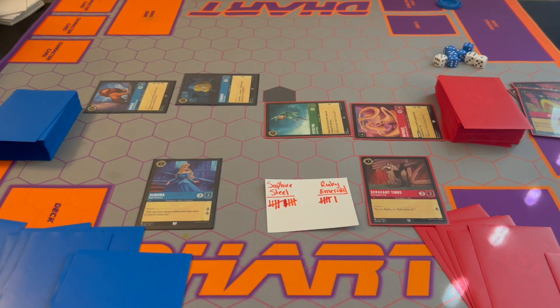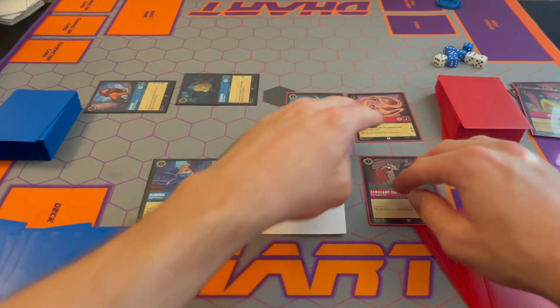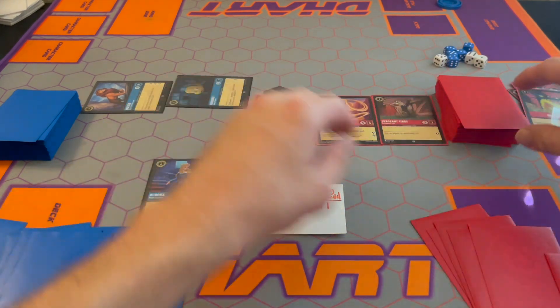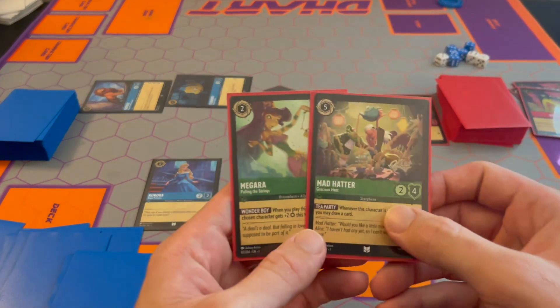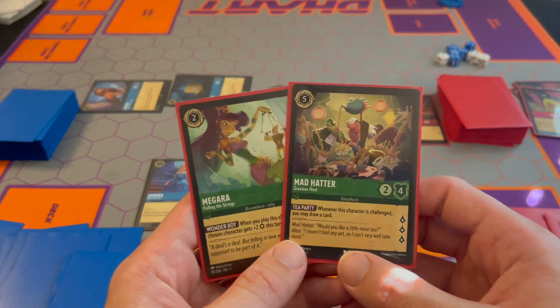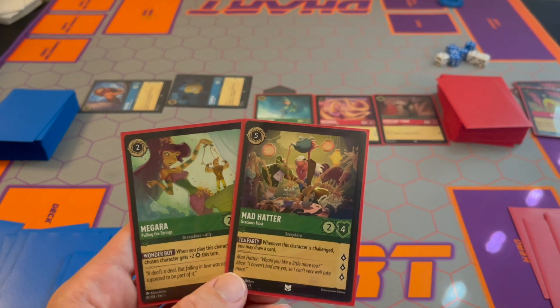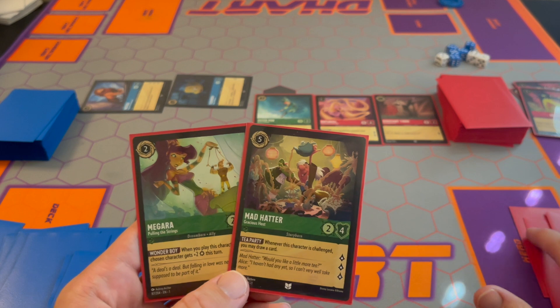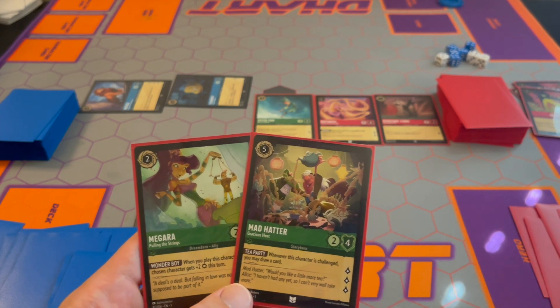Two more turns — this game is over for Sapphire Steel. We're getting really crunched for space. We have a Meg. Draw a card — we have a Mad Hatter. We have seven ink we can play and six ink over here.